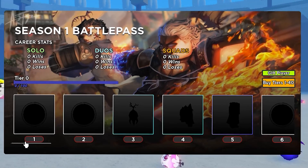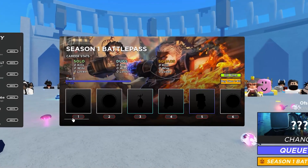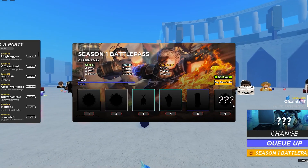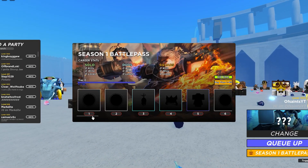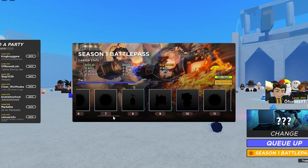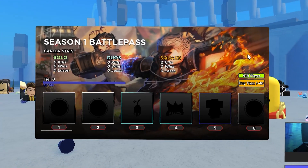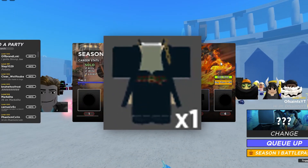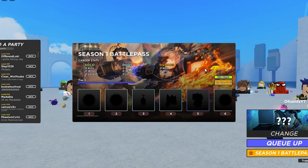Now getting on to tier 3, we have a dark root. As you can see right here, the first 3 tiers are pretty easy to get — nothing crazy, just common items. But now getting on to tier 4, we have a mask. From what it looks like, it looks like a new mask added to the game. And on to tier 5, our first epic item in the Battle Pass — I'm going to assume it's Jotaro's coat because when it turns all the way around, you see the little chains peeking at the collar.